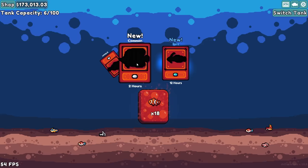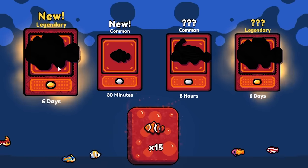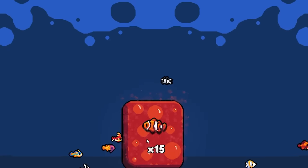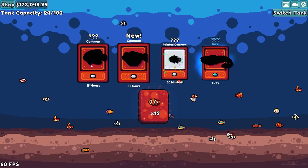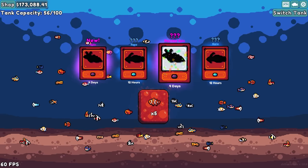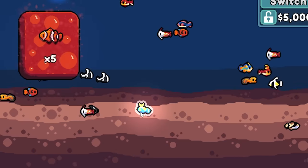These are all boring rares and commons. Maybe we'll get something cool eventually. Hot dang, we got two legendaries in one run! They're going to be worth a lot of money. They also take six days. And then a painted common. We're unlocking some of the rare ones.